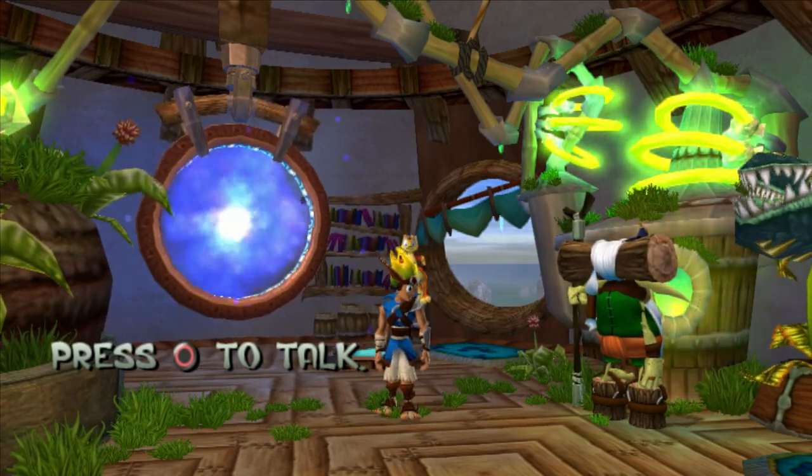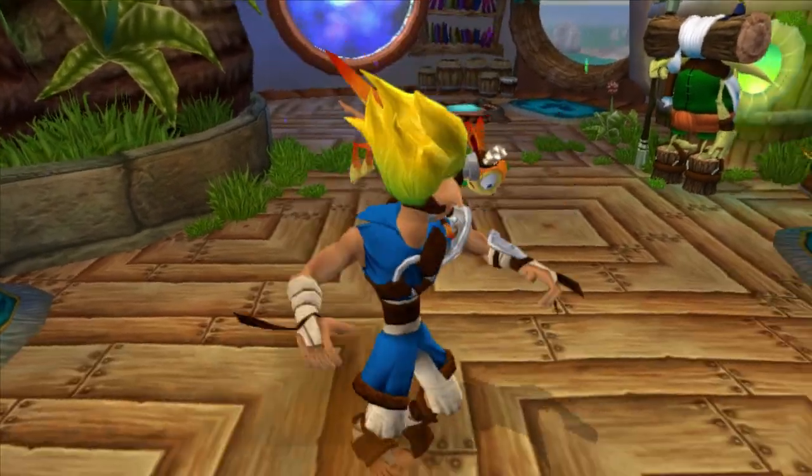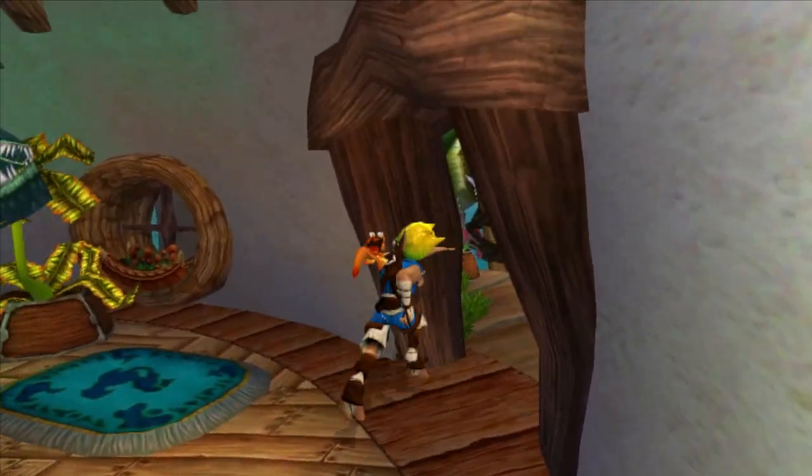What's up everybody, welcome back to my Jak and Daxter Let's Play. Today we're going to be moving on to Sandover Village. So we already talked to the Green Sage — he was kind of kicking us out of his place.